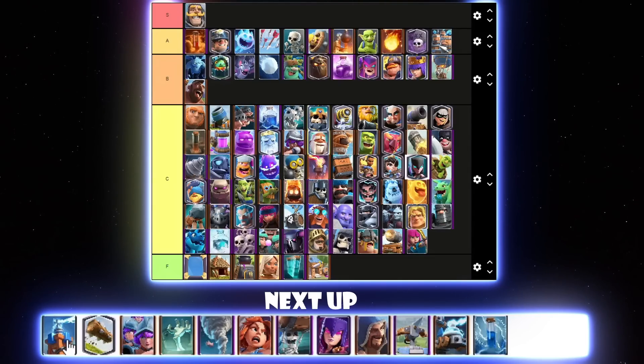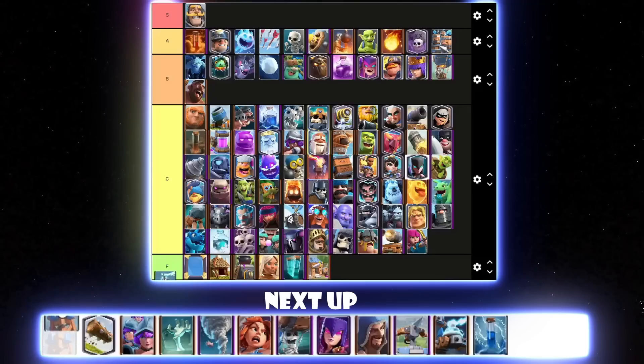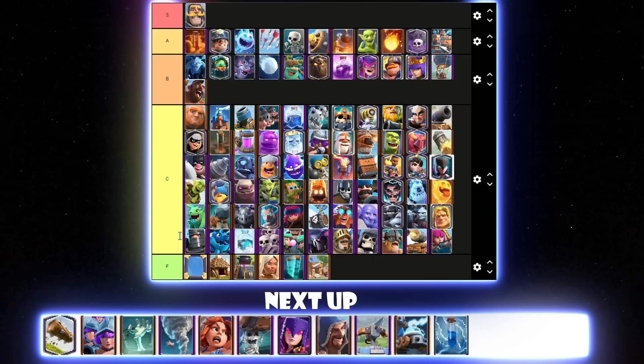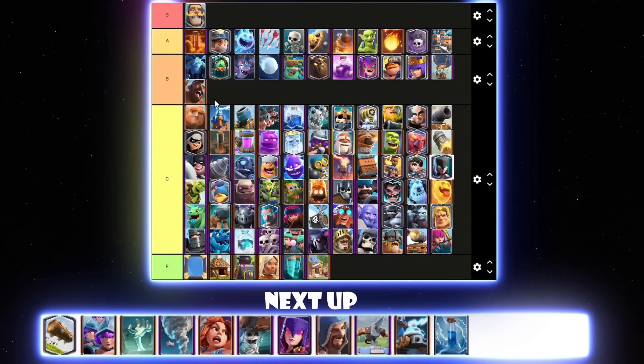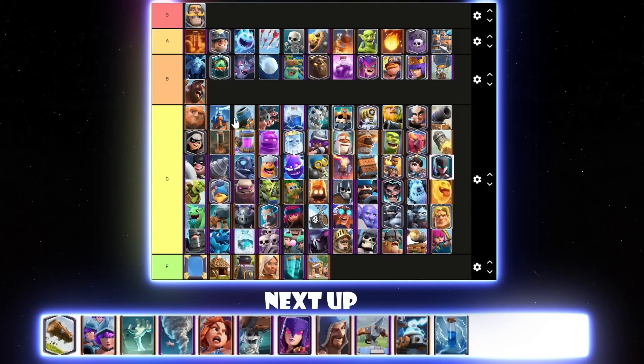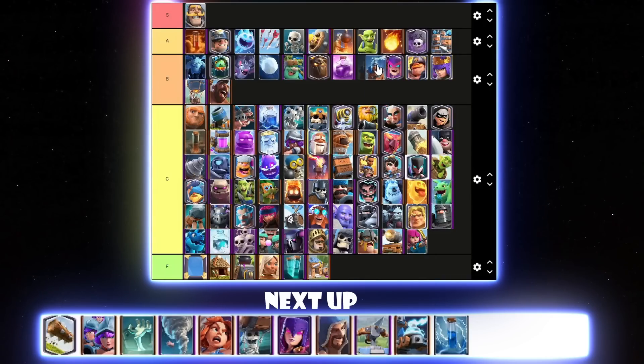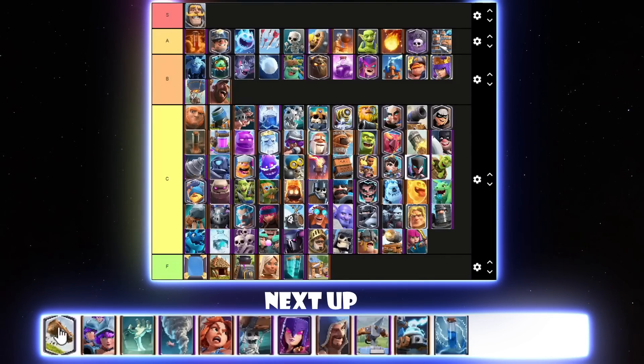Tesla is used in Hoggy Q mainly and also in some random Expo decks and Log Bait. Now that I think about it, I actually do have to rank it a bit higher — I'll put it below Mother Witch in B tier, because Hoggy Q uses it and also Log Bait and a few other decks here and there. Log — I could put it S tier or very high A tier. I think I'll put it S tier.